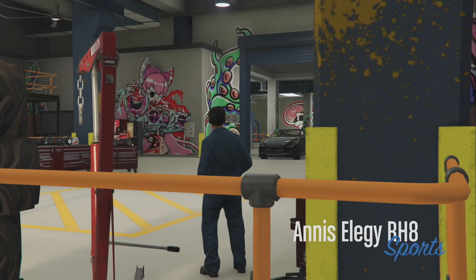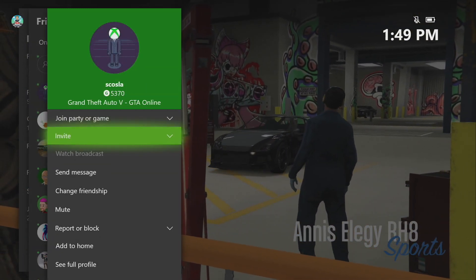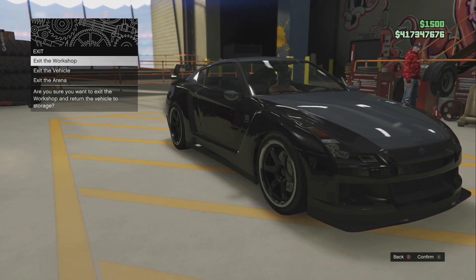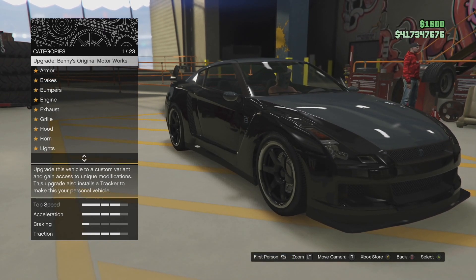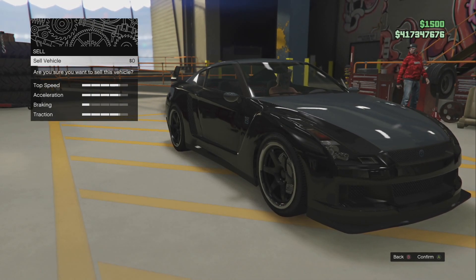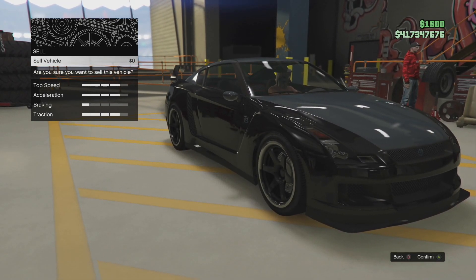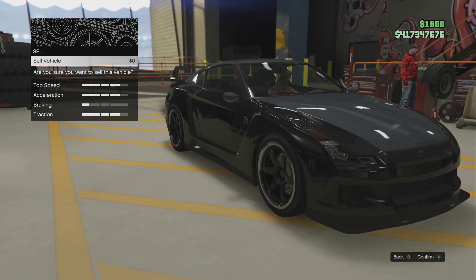Make sure you're not in a hurry - if you're too quick the glitch won't work. I'm going to invite my friend to a party because it's easier to get notifications through the Xbox party chat. Go down to sell vehicle, hit A, and wait for the screen that says 'Are you sure you want to sell this vehicle?' Sit on that screen. When you're sitting on it, tell your friend you're ready - he's going to start up a Titan of a Job, which seems to work well. He needs to start a Rockstar-created mission.